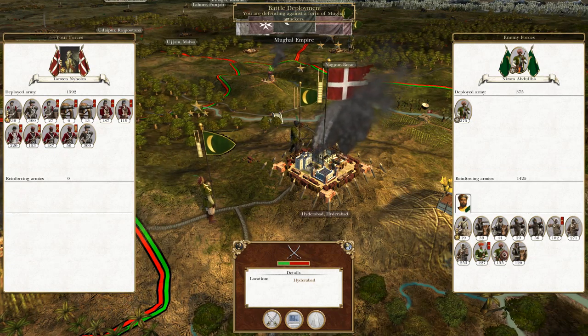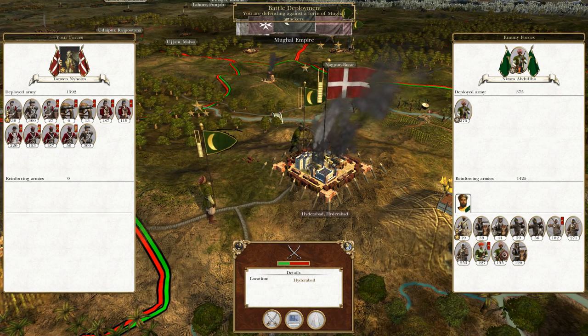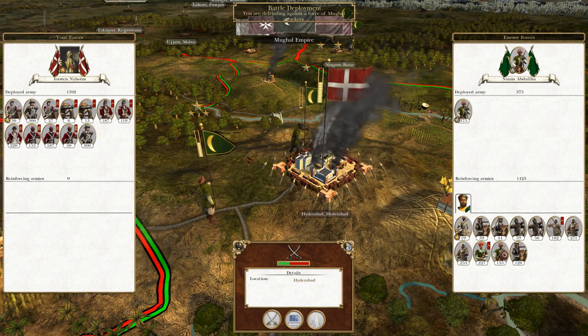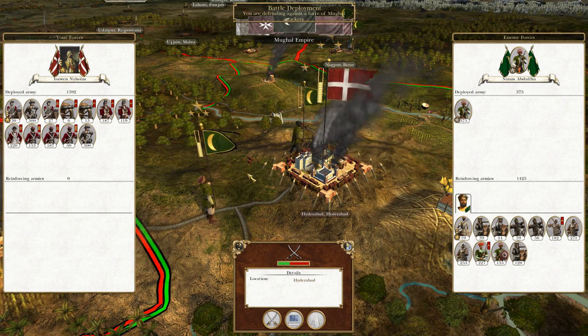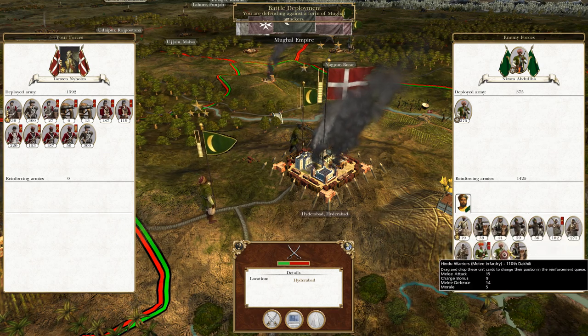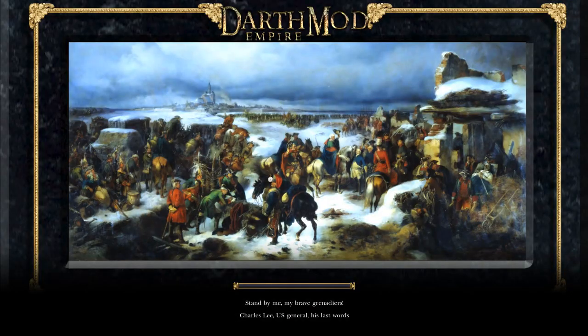What's up guys, this is TheRoverman and I am back to bring you the next episode of my Empire Total War Let's Play as Denmark. To round off last time, this garrison in here of Torsten Nyholm got attacked by a previous Mughal army and they've sent more in trying to attack me. Fortunately, they have no artillery and they have one breach to go through so this should be okay. So let's fight.